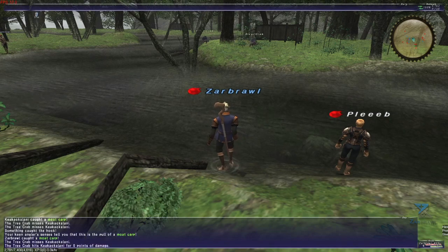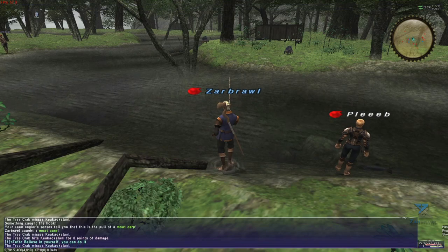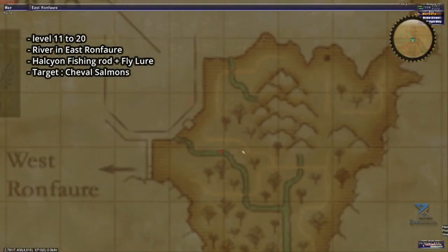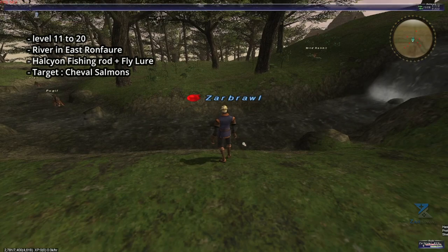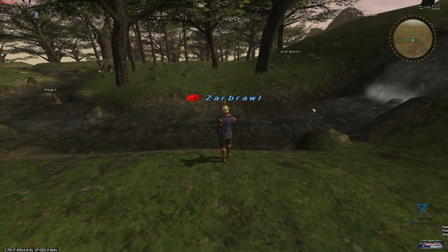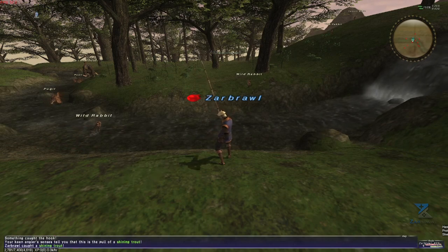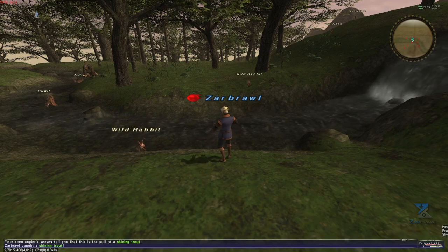Make sure to bring 1 carp to the fishing guild in Windurst once you reach level 10, in order to increase your cap and reach the Recruit rank. From level 11 to 20, the camp will move slightly to East Ronfaure. You want to set up on this river right next to Sandoria. Your targets this time are Cheval Salmons. You want to use the Alcian Fishing Rod with the Fly Lure. Watch out for Shining Trouts early on as they can snap your line, making you lose your lure. To be safe, cancel when you see the message that you're fairly sure you don't have enough skill to reel this one in. The Salmon doesn't sell for much on the Auction House or to vendors, but will offer very decent skill ups. Make sure to keep at least 1 as you'll need it as your item requested to rank up to Initiate at the fishing guild.